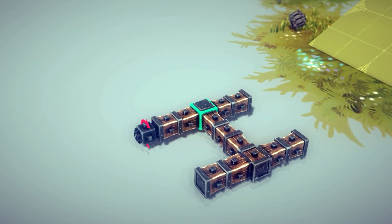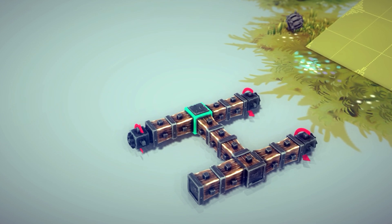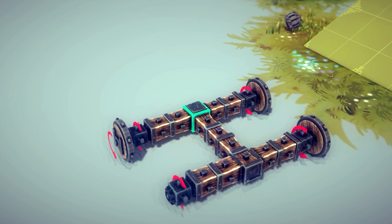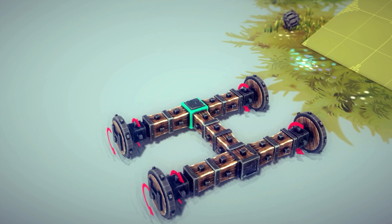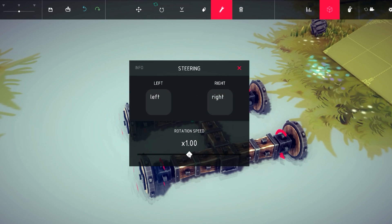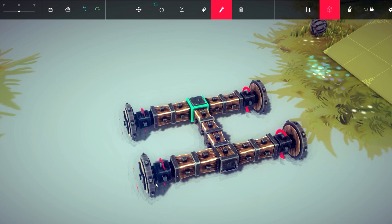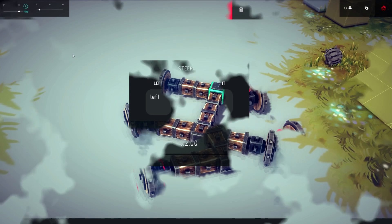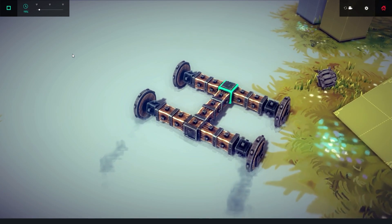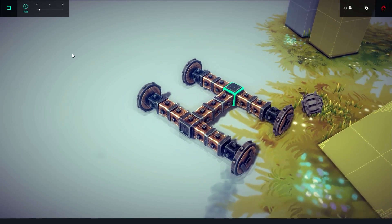The third method, which might be the most legitimate, is implemented by using the steering blocks. The only thing that you need to adjust here are the rotations of the wheels and the steering blocks. The parameters are initially correct — the only thing that you can change is the steering speed. This is the fastest way of making a car that can steer properly, but the wheel-only car will always be the most agile one.